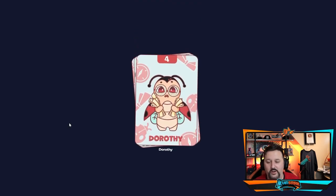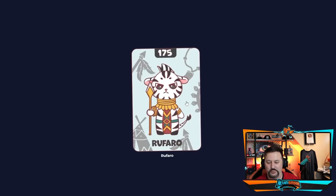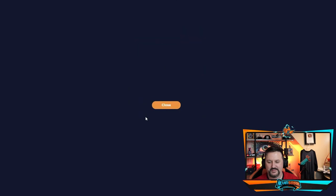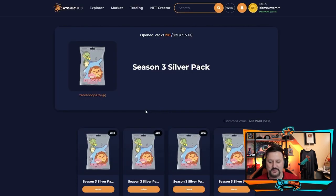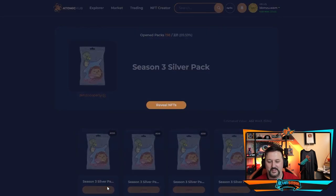Now time for the silver packs. Whoa — Ruffaro! That's a 1.5% card, the second best card in this season. We're in season three. I can't believe I just got that — that's pretty crazy. That was the first pack and we are crushing it already!